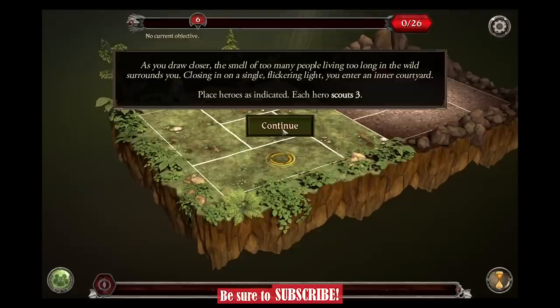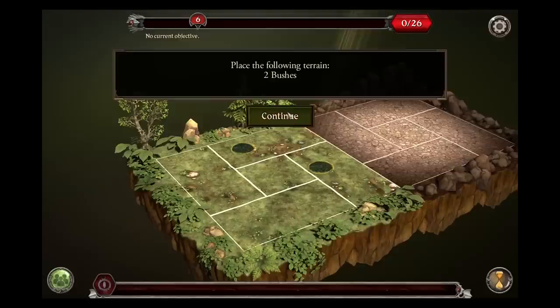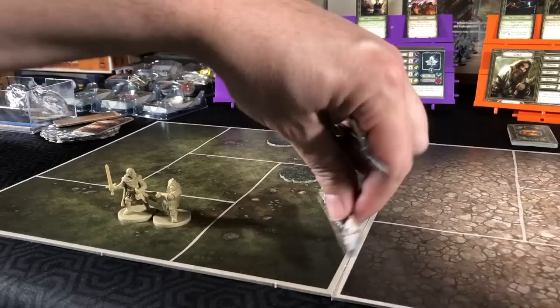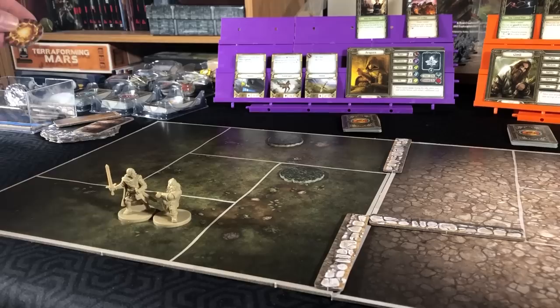Then back to the app. Continue. Place the following terrain: two bushes. Back to our map. Placing three walls. A fire pit and a boulder.